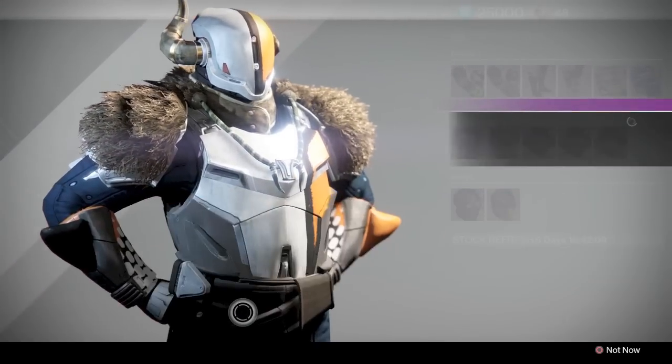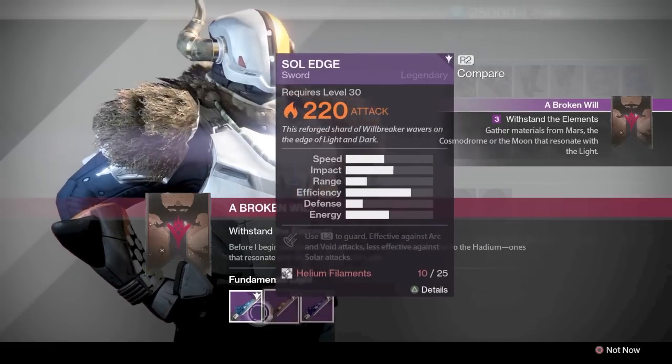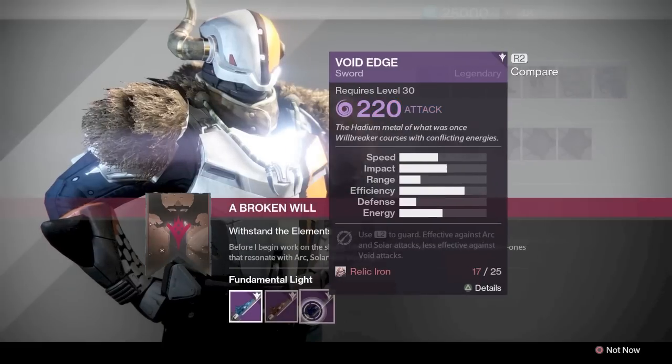You provide the materials right here, and there are three of them: there's an arc, there's a solar, and there's a void. They do the exact same speed, impact, range, efficiency, defense, and energy. They're all the exact same and the upgrades are the exact same.